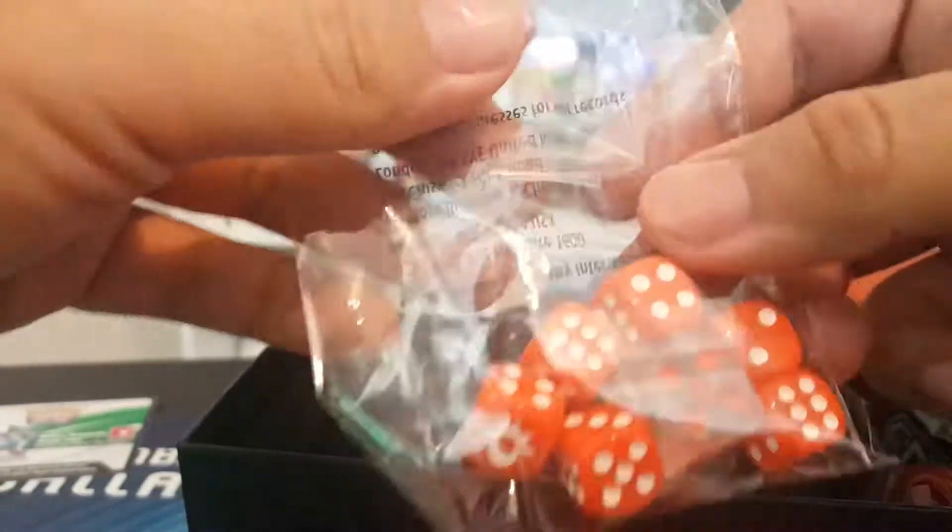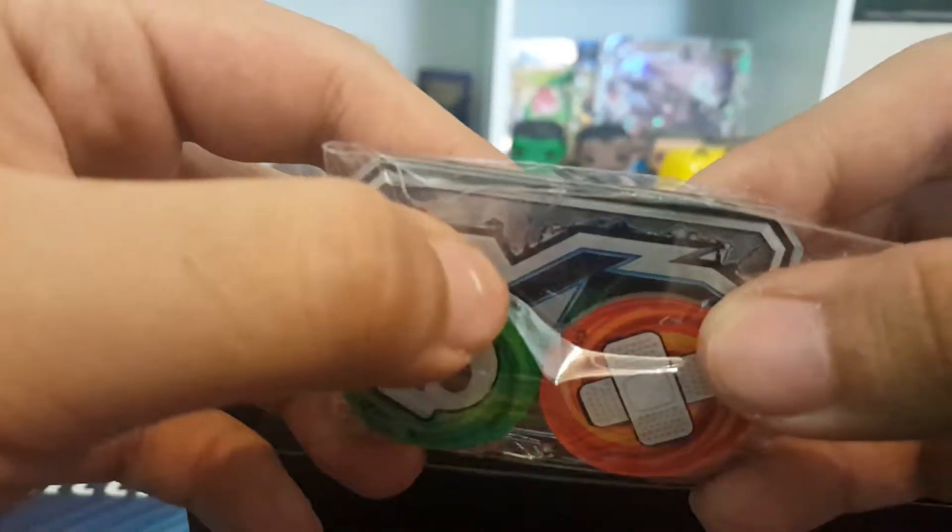So here are the eight packs. Damage counters — they're dice but people use them as damage counters — some poison/burn markers, and then the new GX marker. Can't see it all that well in there, but I'm not sure what it's used for. I think it tracks if you use a GX move, but honestly I don't know.